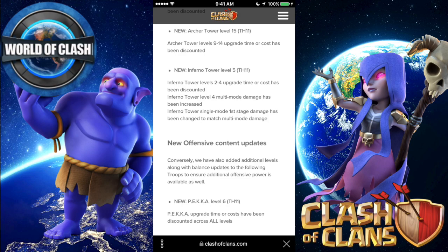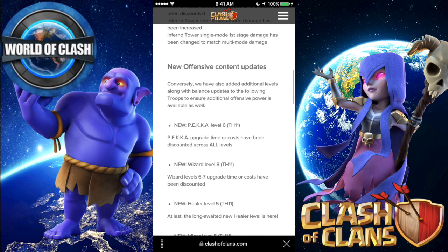New Inferno Tower level 5 — this is a big one. This will make it much more powerful. They also did a reduction in the time and cost for the lower levels. The multi-mode damage has been increased, so it is receiving a buff there as well. And then in single mode, the first stage damage has been changed to match the multi-mode damage.